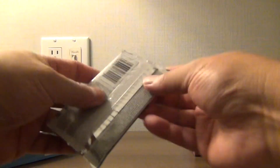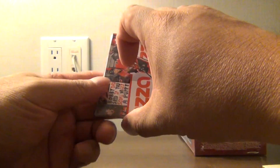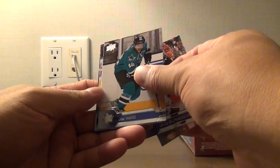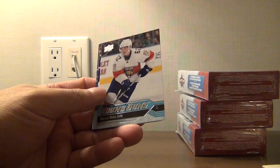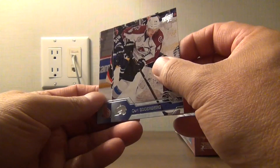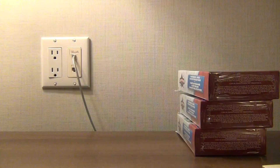But you know, an Auston Matthews rookie will make up for that. We got a Young Guns — Bobby Ryan, Jakob Silverberg, Joel Ward, Brent Seabrook, Dennis Malgan. He actually comes with Auston Matthews. Unfortunately we don't have any more of those boxes. Soderbergh and Lazar, and John Gibson. We are definitely getting a lot of Young Guns.